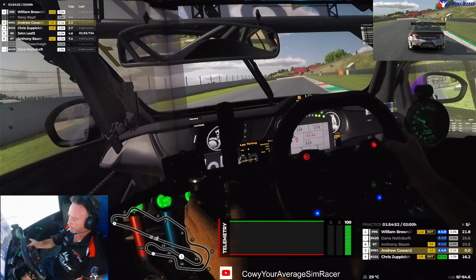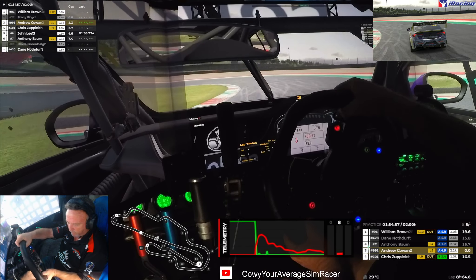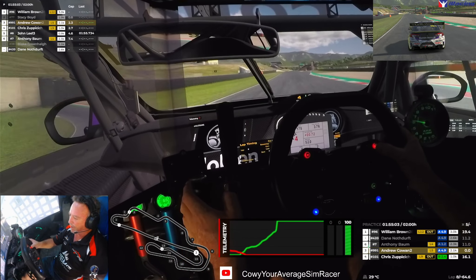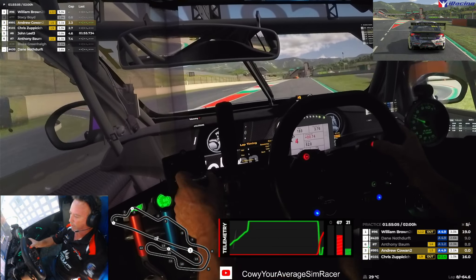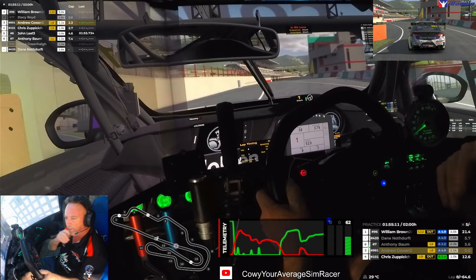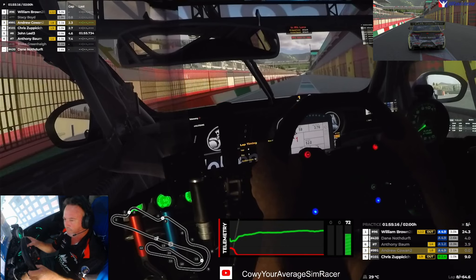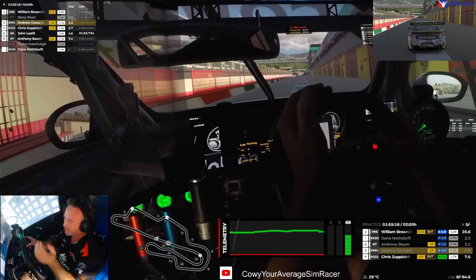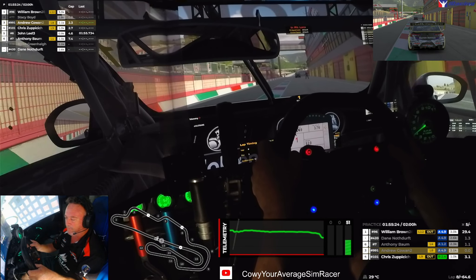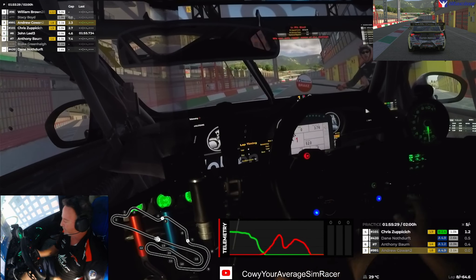Let's bring it around to the pits. It's not too hard a pit entry this one — it's all about where you're going to slow down. I reckon you're slowing down at about that line there. You can maybe push it a little bit further than that, but as you see there, I almost went too fast. Come off the brakes a bit early, go a little bit deeper maybe, but just be wary of that. It's not going to be one where you really get hit up the back.